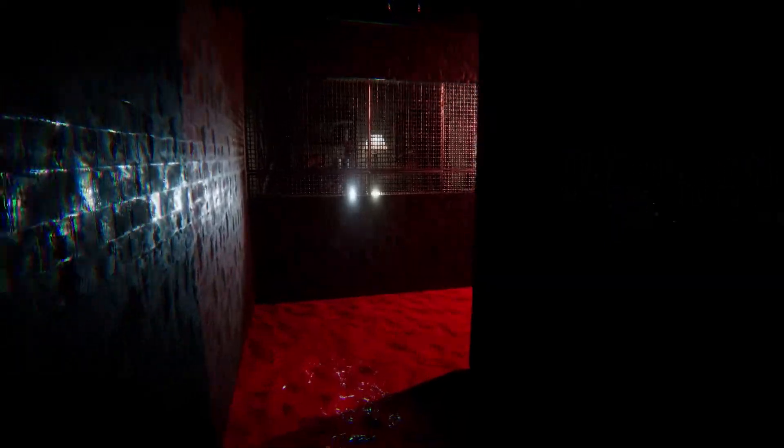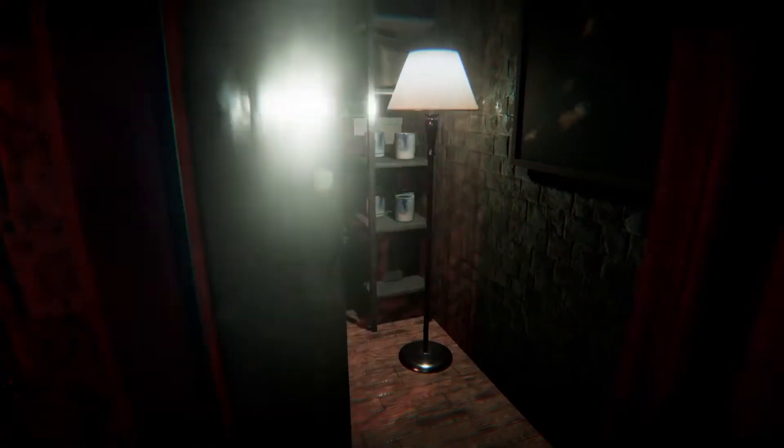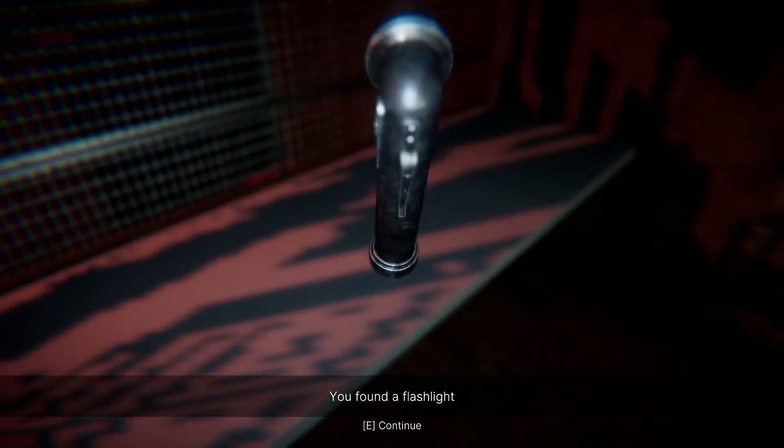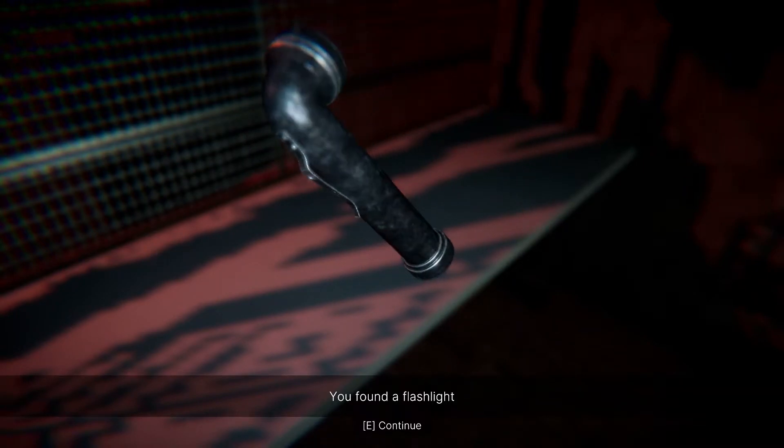I'm breathing hard, both in real life and in the game — that's cool. I don't know what to expect. I'm not quite scared yet, but I'm sure that's about to change. Just leaving this door unlocked, okay. Oh, we got ourselves a flashlight — what kind of flashlight is this? Looks like a pipe.